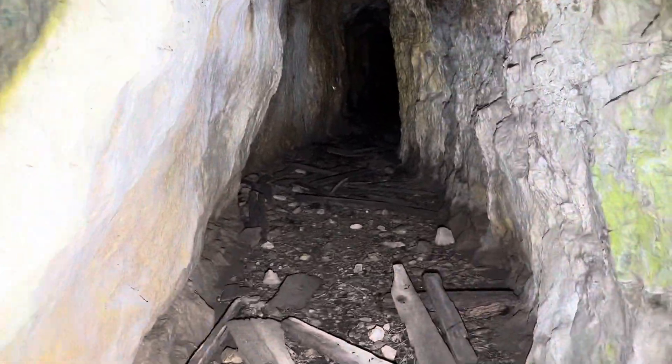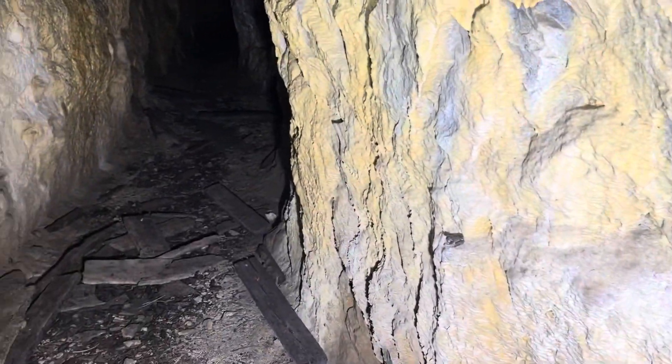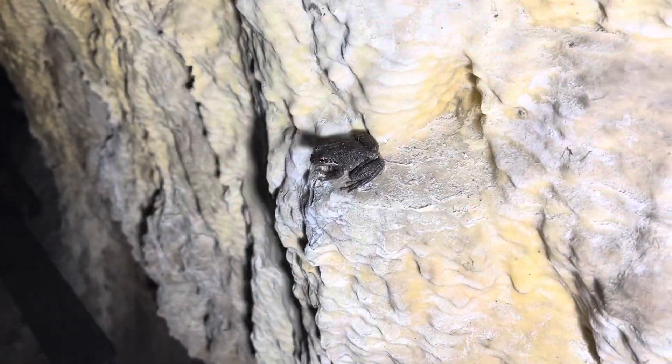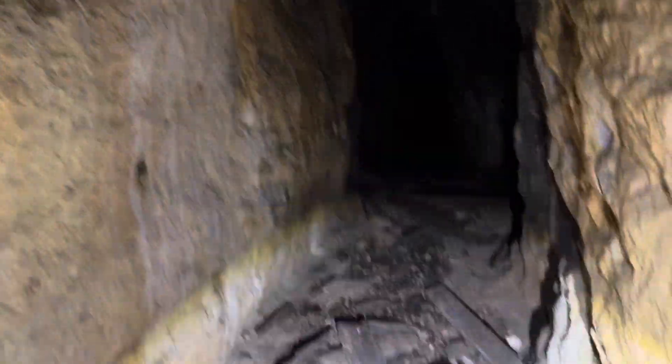A little bit of wood in here. Oh, a little frog - that's cool. You see them every once in a while in the mines. There's a bunch of them - another one right there, sitting on some calcite. Get some better light on that - that's a pretty cool picture. Yeah, there's some calcite flow on the ceiling and walls in here and everything.